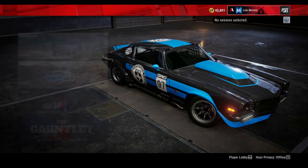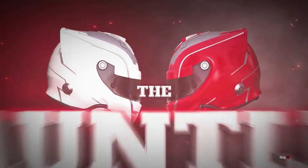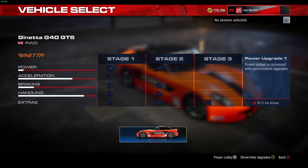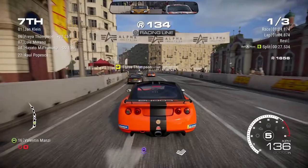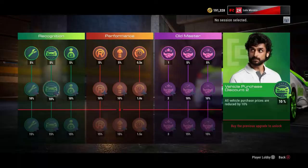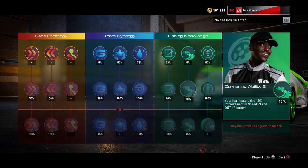The career mode of GRID Legends has been restructured once again compared to GRID 2019 and is much more simplified now compared to its predecessor. Players start in the rookie series of races and work their way to reach the gauntlet, which is the pinnacle race of GRID Legends. Some events require upgrades to the cars, but a certain amount of distance driven is required before the upgrades are unlocked, which is a good thing so players can understand the limits of a car better in stock form before making upgrades. In addition to car upgrades, you could also upgrade your team stats in order to get better rewards on races, get discounts on buying new cars, and to improve your teammates' abilities.